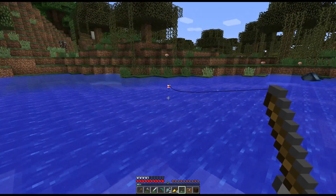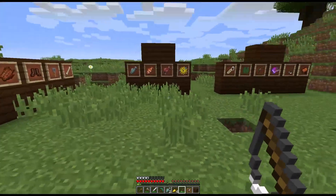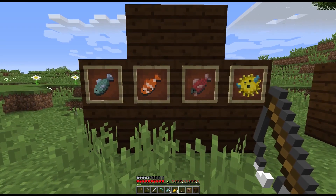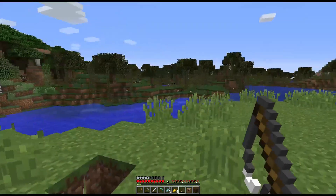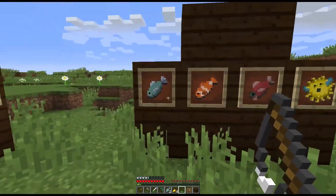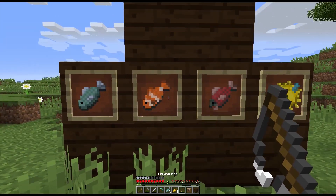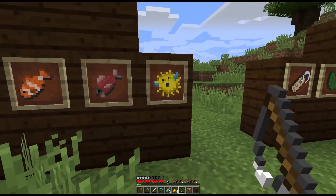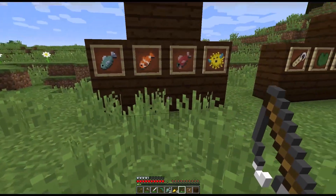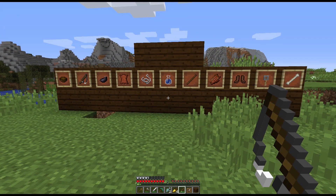Basically, the game splits drops into three categories. There's fish — this is most of what you get when you go fishing, at 85% of all drops. So every time you put your fishing line in the water you've got an 85% chance of getting one of these types of fish. The fish we know and love is the most common, but you've also got a chance of getting clownfish, salmon, or puffer fish.